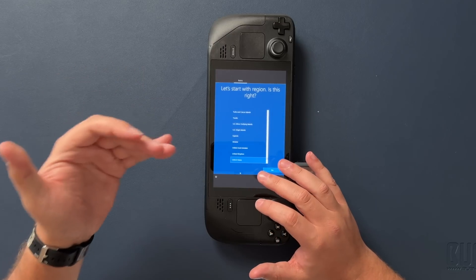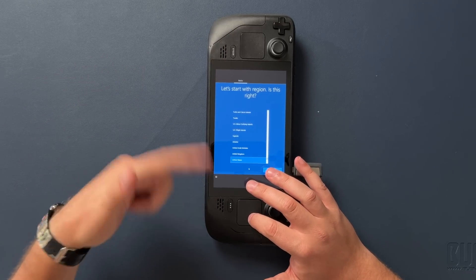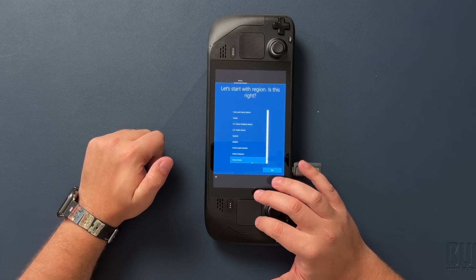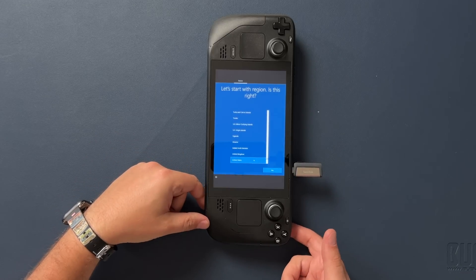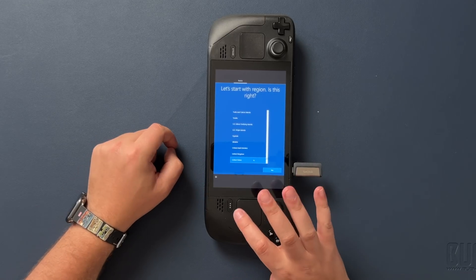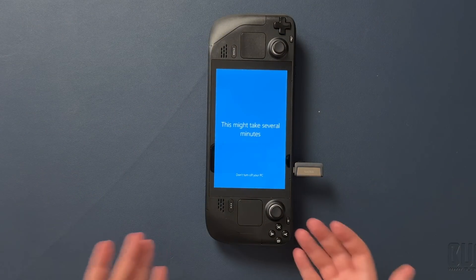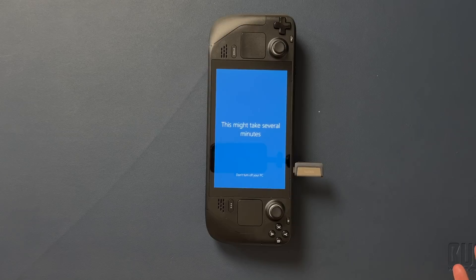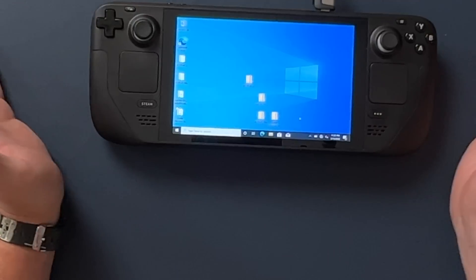Thankfully, and kind of surprisingly, the trackpads do work — though they're oriented wrong since we're in vertical orientation. Use the trackpad to get the mouse cursor over 'United States,' then use the right trigger to select. Finally, we get into the 'getting everything ready' screen and we've got Windows 10 running off of a flash drive, which is kind of crazy. There are four zip folders with all of the drivers we need, and once they're all installed, you're basically dual booting Windows on your Steam Deck.